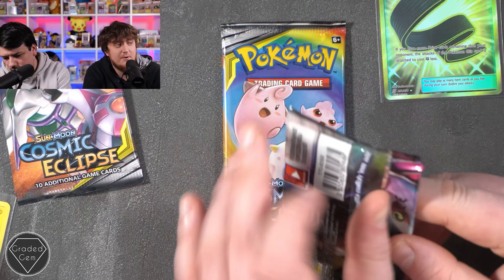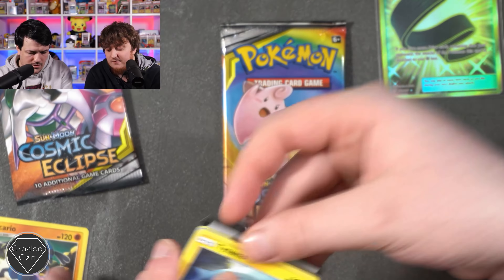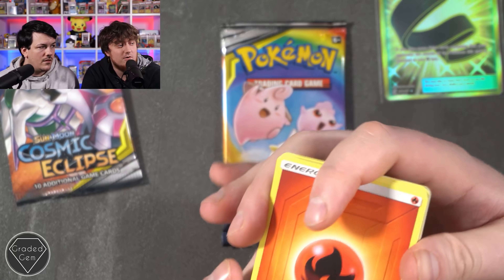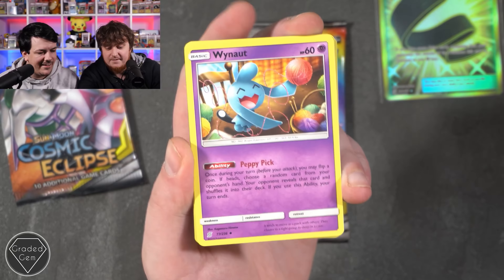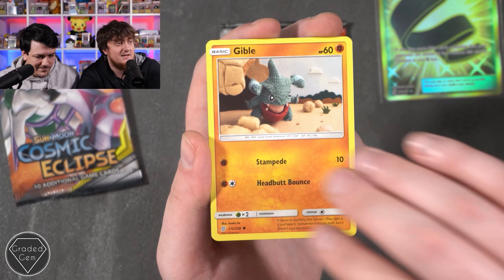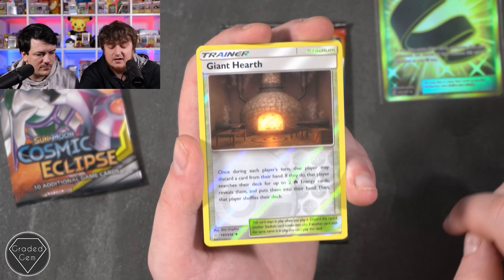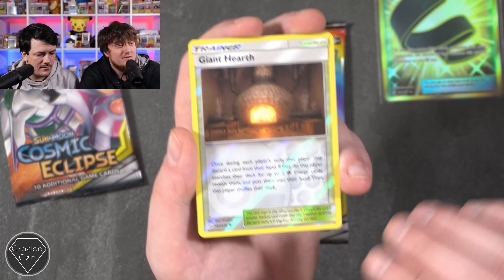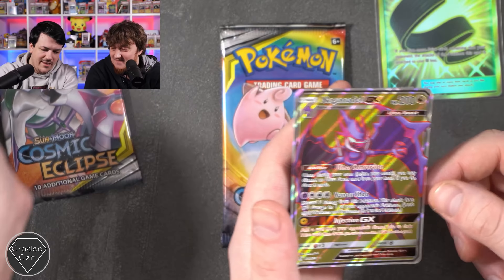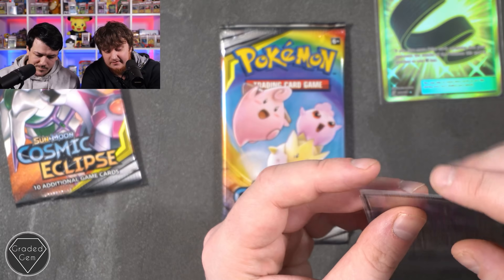We've got a little fish baby to start off with Cosmic Eclipse. Fire, Type: Null with the moon in the background, Pipe, Tynamo, Cosmog, Salandit, Gible with wool, Sewaddle — it's a waddle. And a Mew GX! Oh yes! I just knew there was something in this because we can see it. You've already pulled two good cards — this is a winner so far!